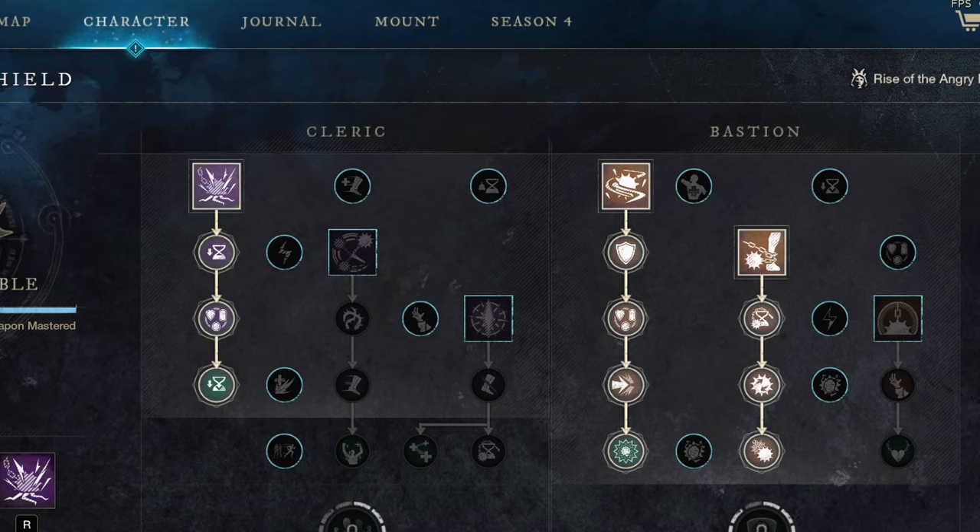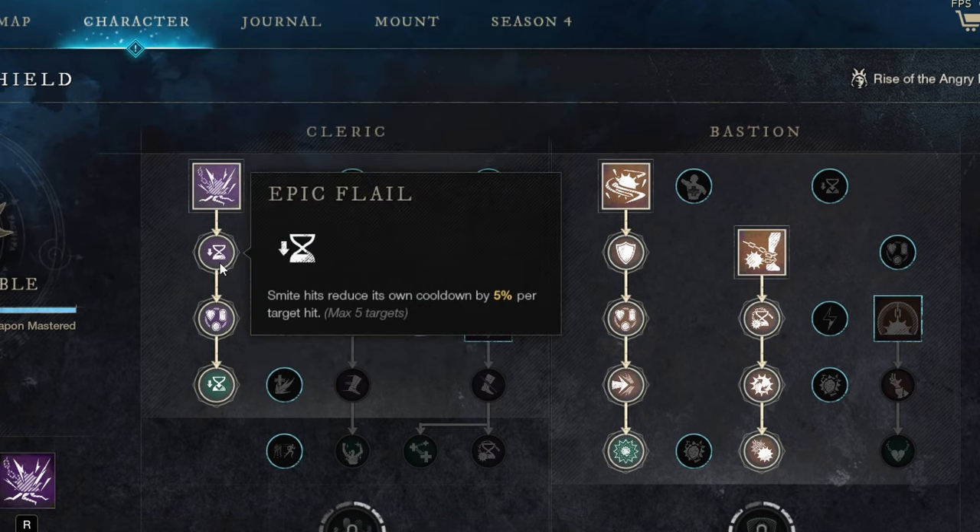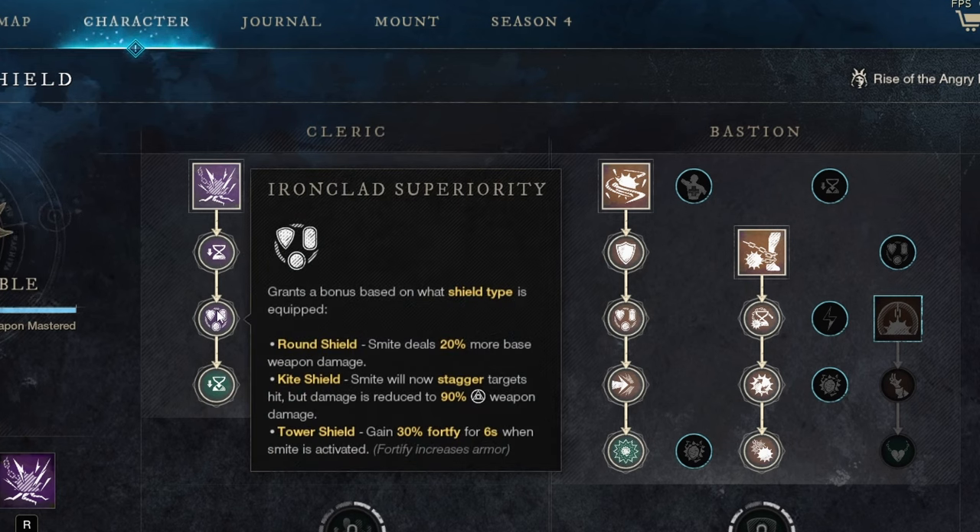There are some staple things here that never really change and then there's a lot of flexibility beyond that. The first thing is Arcane Smite — this is the bread and butter of any engage really. It is the cooldown-increasing ability on enemies with Burdening Smite, so you always want to have this. The first upgrade reduces the cooldown by 5% per target hit, which is not really that important, but we need it to get to the next one: Ironclad Superiority. This is the reason why we're using a kite shield, because it allows this ability to apply a stagger. It reduces the damage in return but we don't really care about that. The stagger — the setup — is what we're after.